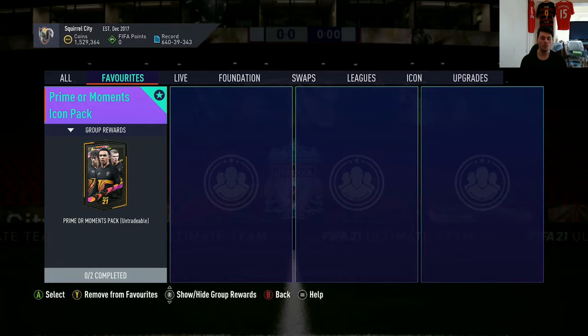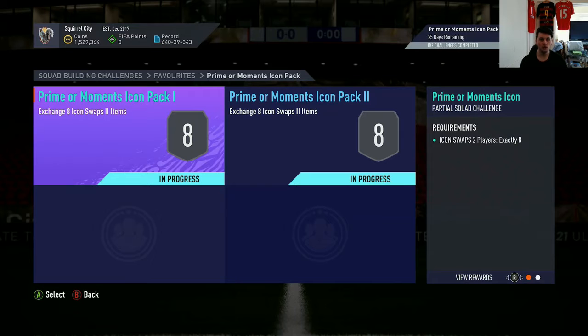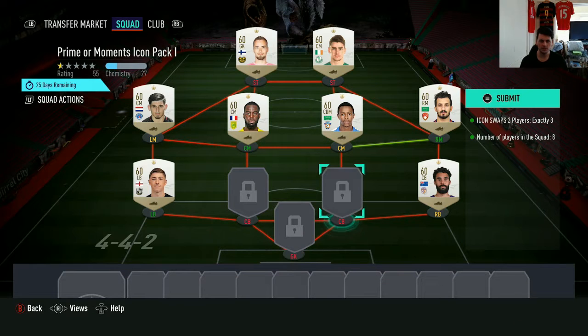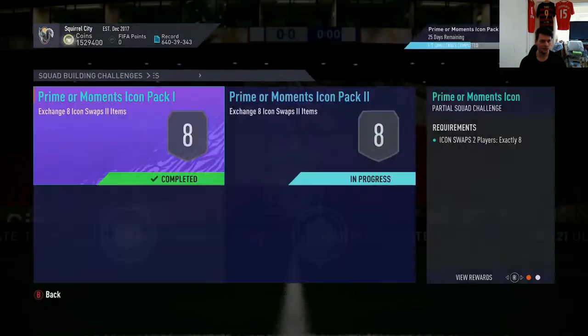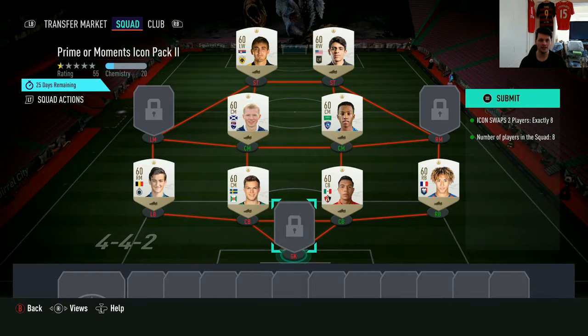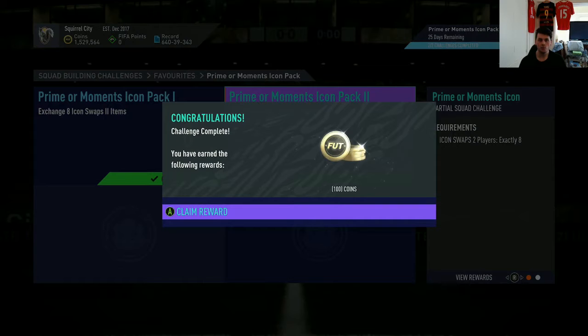In today's video I am obviously claiming my Prime or Moments icon pack. I am super excited for this because this will probably be the best pack I've ever opened in FIFA. We have to do 2 squads of 8 — you can see everyone we are trading in here. This first one is mostly made up of icon swaps from the first batch, so we'll trade this in and I have 8 left over. On to the second one — good, all 8 are here, so I can trade these 8 in. All of those are from the current batch of icon swap 2 players.